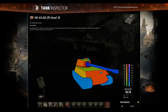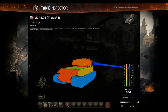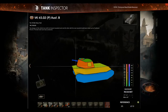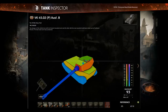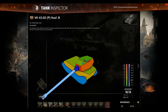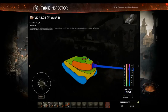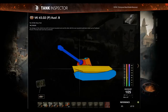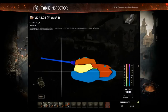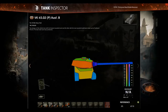Side armor is where you're gonna get penned. This thing turns like a piece of garbage — it has one of the worst traverse speeds ever. If you get around it, this thing is uber bad because it's got terrible gun depression due to the rear-mounted turret. If you're small, you can easily go around this tank and leave it trying to chase you with the turret spinning. Anywhere on the side or rear, you can pen it easily with any gun.